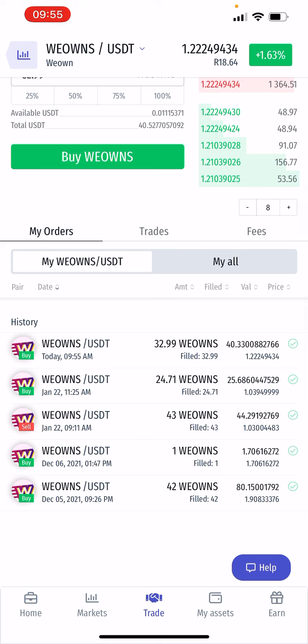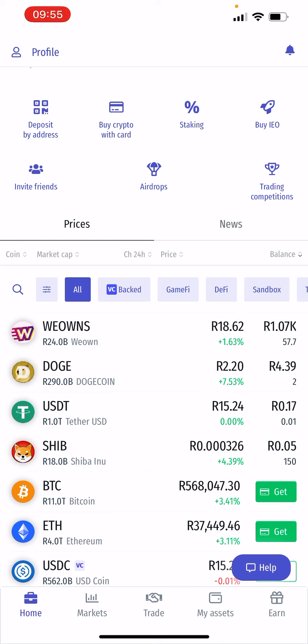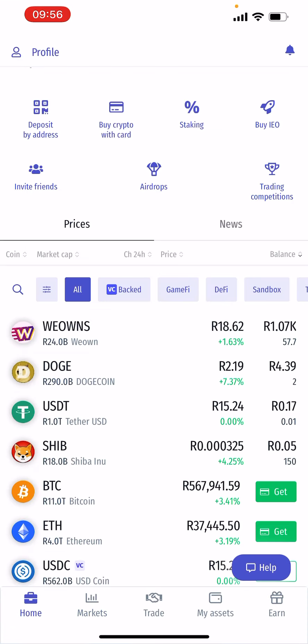You can see here it's showing that I've used USD $40.33 to buy, and it's showing below that I've bought WeOwns worth USD $32. When you check back home, you can see my portfolio now has 57 WeOwns. When you click WeOwns, there's a percentage thing written new. You need a minimum of 142 WeOwns to be able to stake them. When you stake the WeOwns, you earn rewards — more coins — which means the more they gain value, the more coins you have in your wallet.